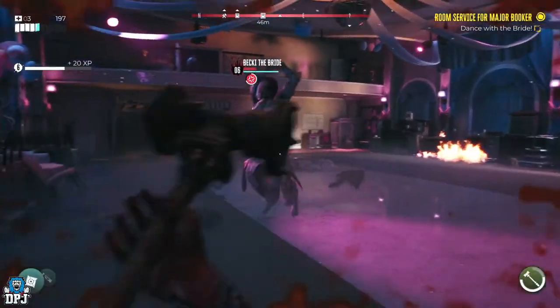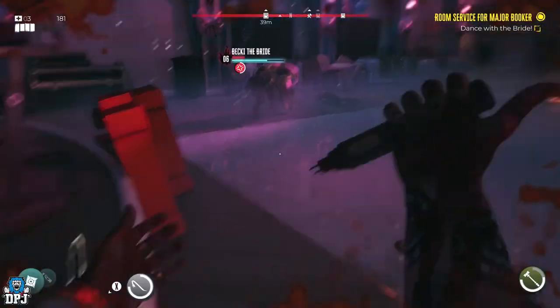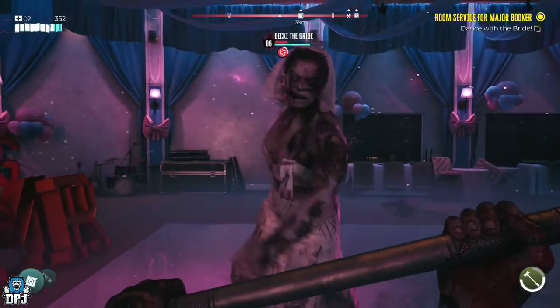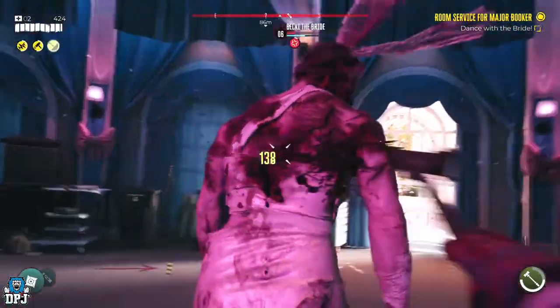From this point, go for her back and you can even stun her further, dropping her onto her knees and allowing you to get multiple hits for free. Weapons don't really matter — I'm using one of the slower attacking weapons and still getting off easy shots.